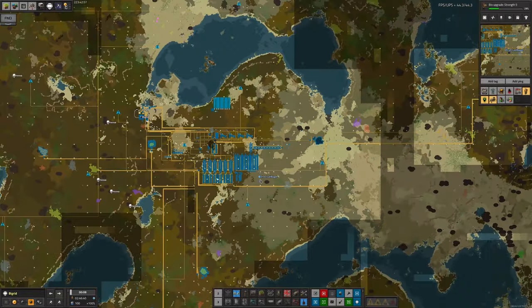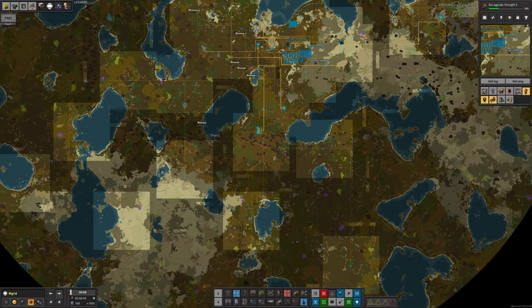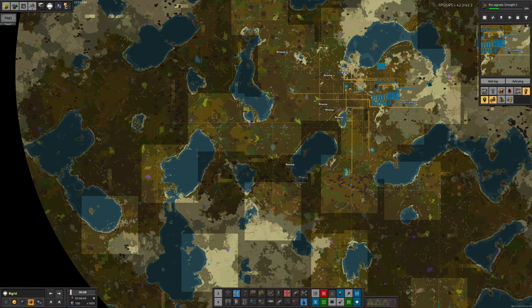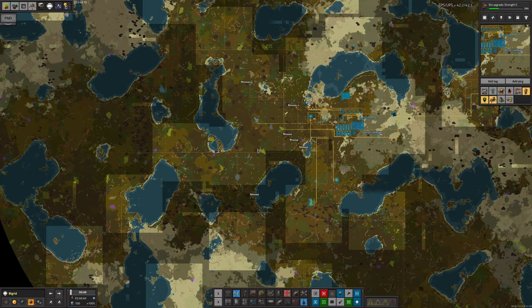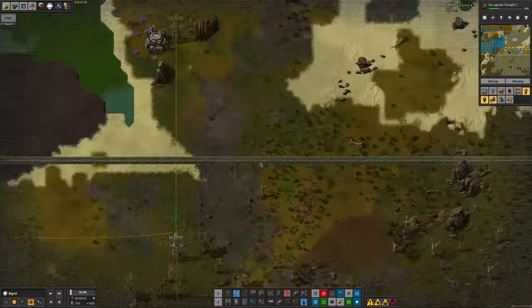One of the things that's quite notable about the setup on Bigrid is that it's completely train-free. Everything is being brought in by belts — this is why we call them Mark belts — because even though there's a core mine all the way over here in this lake, it's not bringing the stuff back by train. We've got a belt running all the way up along here to carry the core chunks back over to here where they'll finally get processed. It's quite a long belt, but it works.